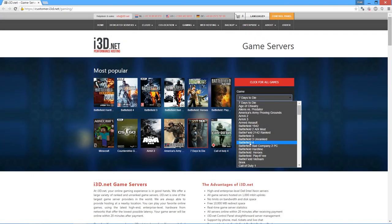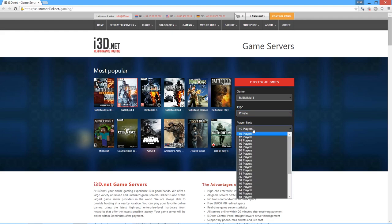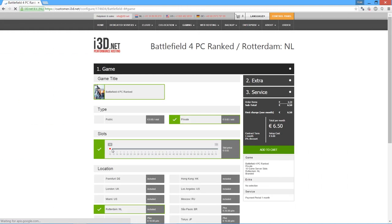When we order a server from one of the game server providers, we usually have a quite long list of games that we can choose from. In our case we want to get the Battlefield 4 server. We can choose between public and private, where private simply means that the server will always run with a password. A private server is useful when you use it for filming cinematics or machinimas, and clans also use it to practice. In the next drop-down menu we could select the player count, but we will do that in the next step.